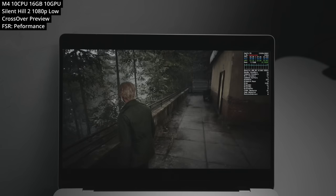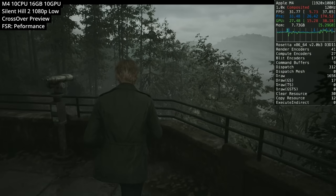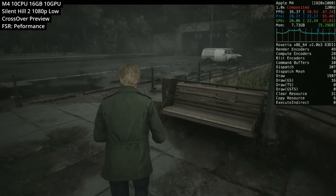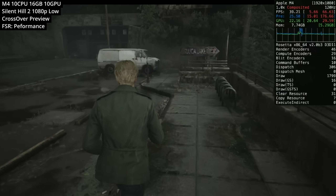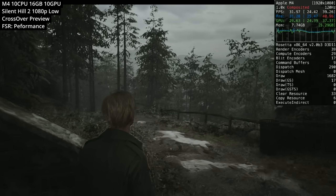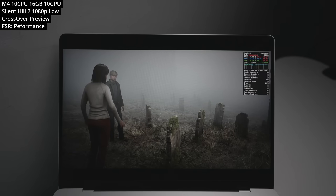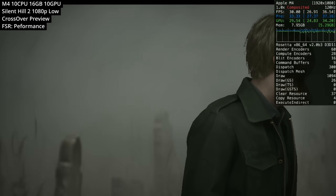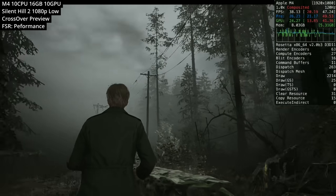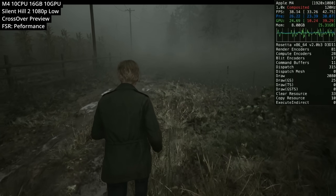Next is the Silent Hill 2 Remake by Bloober Team, released last month on Windows and played through Crossover Preview. DirectX 11 performs much better than DirectX 12 here. To get playable performance we need to set it to the low quality preset and turn FSR on aggressively — performance mode renders at a low resolution and upscales it. Still impressive that this recent graphically intensive Windows game runs on Apple Silicon through translation layers. Cut scenes are locked at 30fps and normal gameplay runs at about 30 to 35fps.